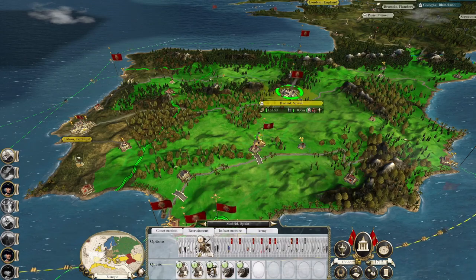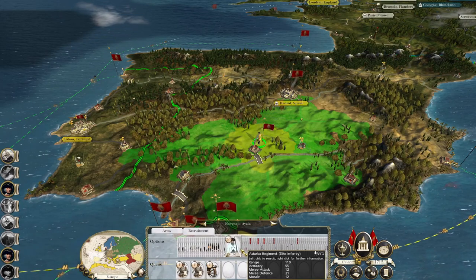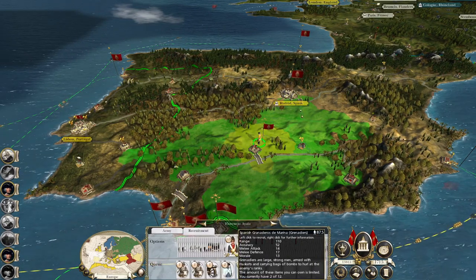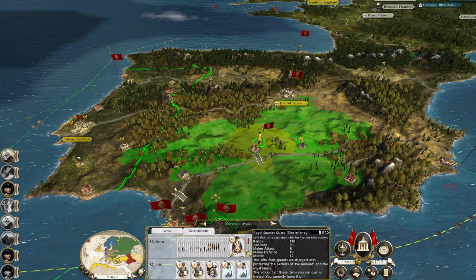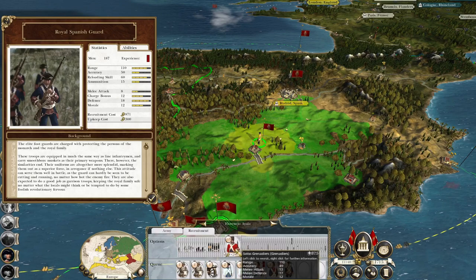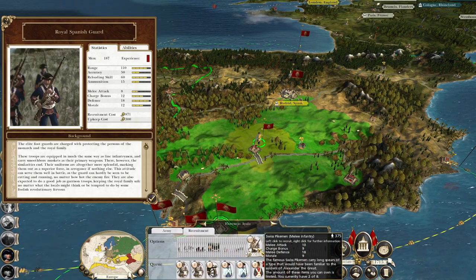Let's get you to keep recruiting. You've got two units of artillery, you're getting a cavalry. Let's get some infantry — the Asturias Regiment, one of the most famed Spanish companies. Let's get two of those. Grenadier Oste Marina — let's get two of those. These are not melee infantry — it's the Halberdiers that are melee infantry. The Royal Halberdiers Guard. Can we only get one of those? Fair enough. We're going to get some pikes because we know pikes are useful. This is going to be such an interesting army.